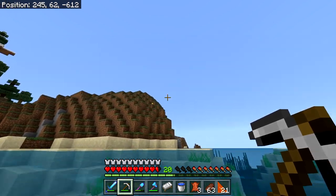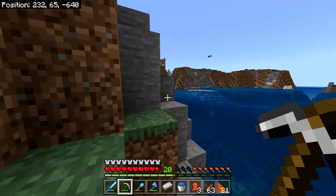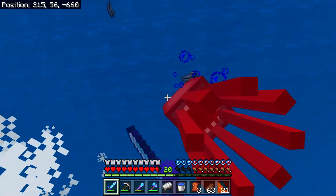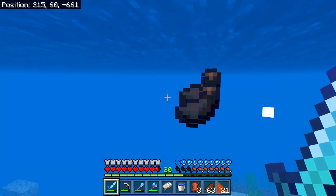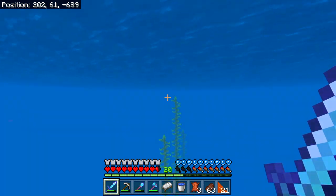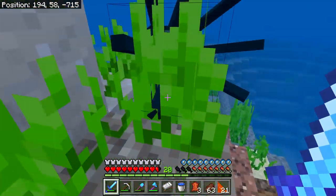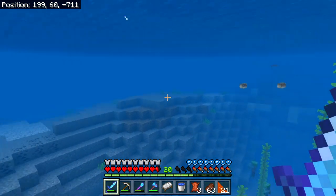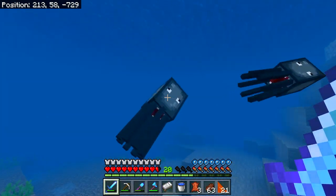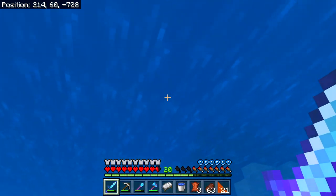I really do want to have those tree options even though those are my two least used wood types when building. Oh — ink sacs! We can trade these to our librarian. I should keep an eye out for those and gather their ink sacs when I can. What do you call a group of squid? You know how different animals have different names for groupings — a smack of jellyfish, a troop of monkeys, a pride of lions, a murder of crows?